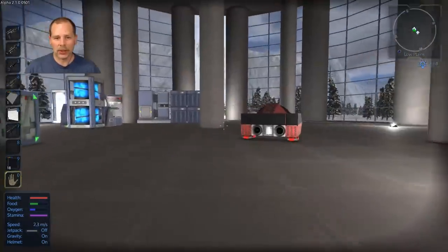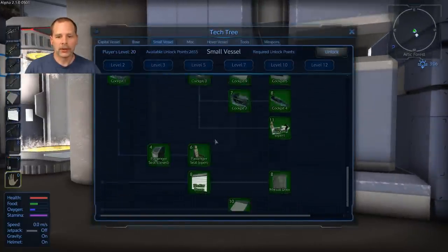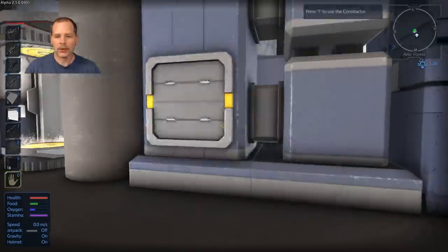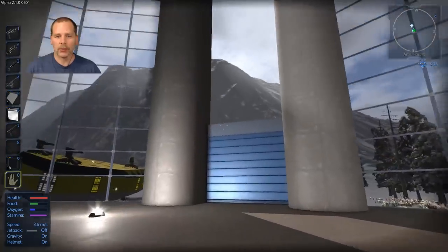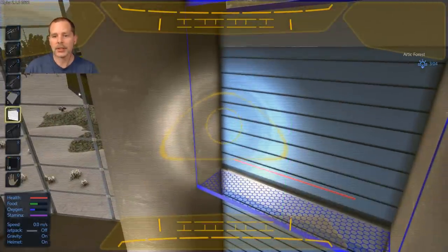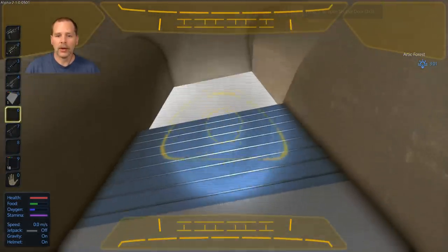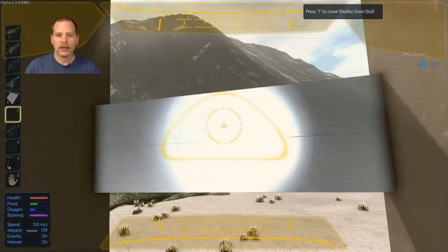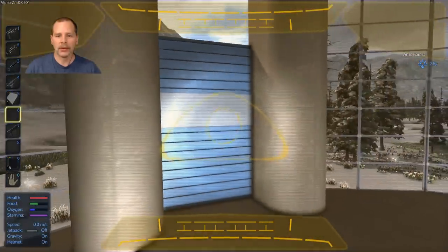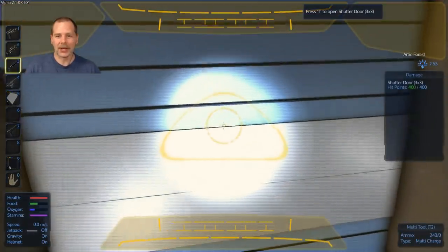They also have shutter ramps for SVs, and they are in the tech tree - small vessel, yep they have shutter ramps and shutter doors. The other cool thing is if you put two of those right next to each other they will actually pair up, so you can open and close two at the same time. I'll put one upside down just so you can see. When you put them side to side they will actually open and close together - or at least they were before.